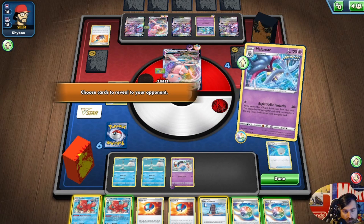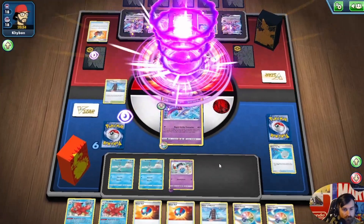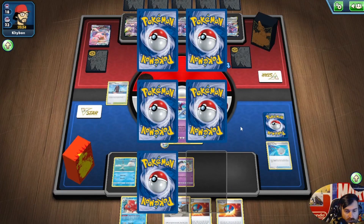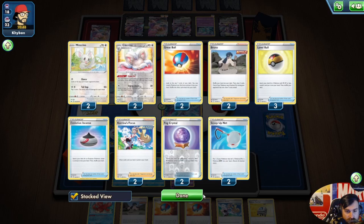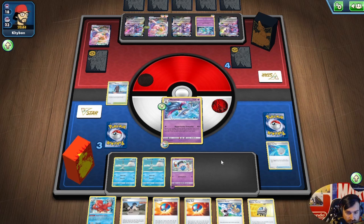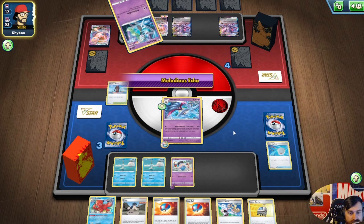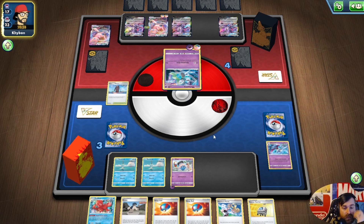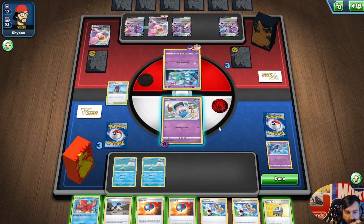We're going to go 40, 80, 120, 160 for the knockout. We'll keep our Great Balls to find more Pokémon. There's the Bruno for after he gets this knockout, the Rescue Carrier, and the Karenae's Focus. This isn't too bad — he's actually going to do me the favor of making me take three knockouts, which is very nice of him.